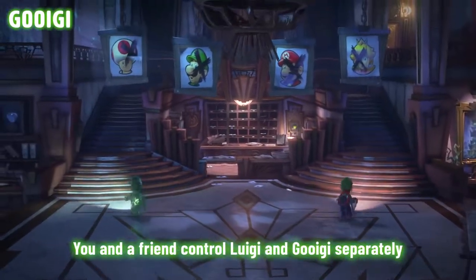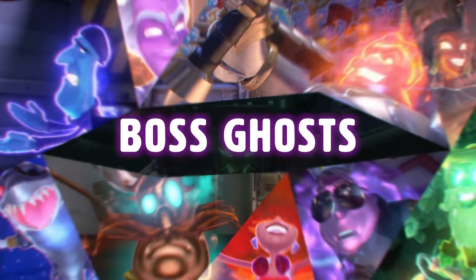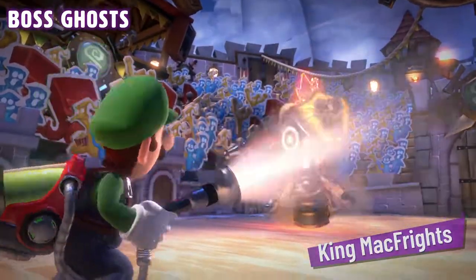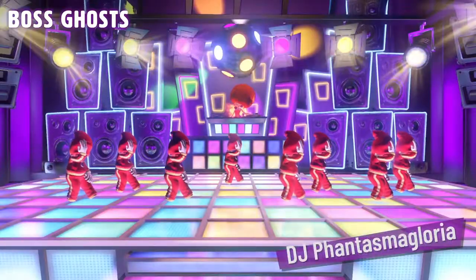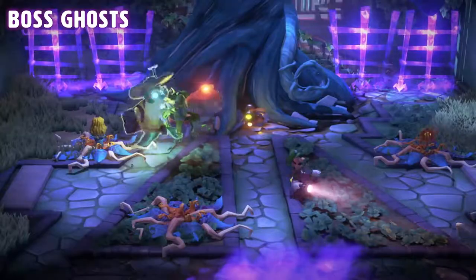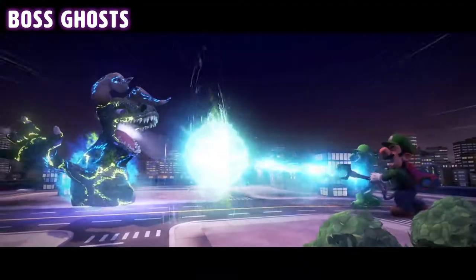Or you could always pass a Joy-Con controller to a friend to explore together. Some ghosts are bigger and bossier than others. King McFrights isn't afraid to joust right through poor Luigi. His face does not look ready for Captain Fishhook. At least DJ Phantasma Gloria has a good attitude. Just look at Luigi run — what fun, in a fight to the death sort of way.